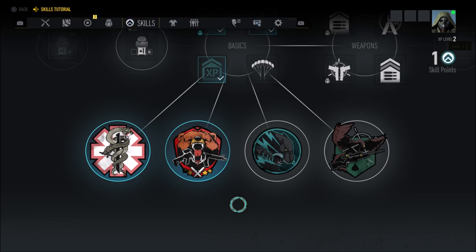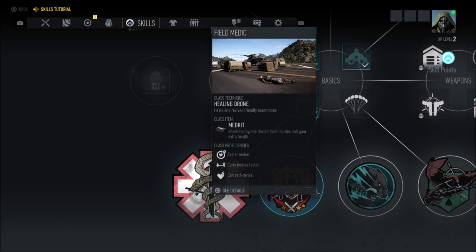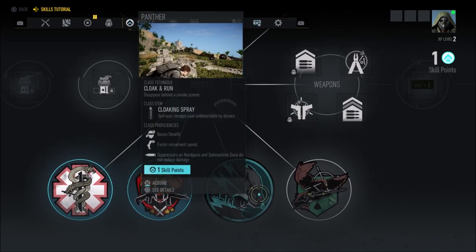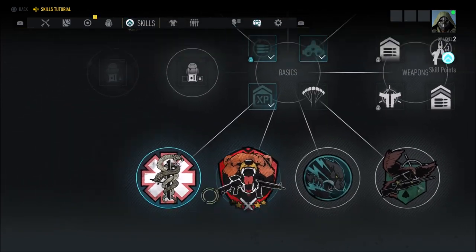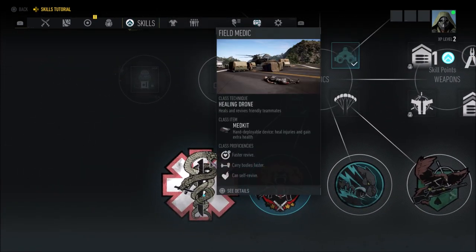Once you've done the first mission, unlocked UR1, and gone to the bivouac, your tutorial's first part is basically done. You can then unlock skills and your different classes. You are not limited to just one — you can unlock all of them if you wish. So let's go over each one.